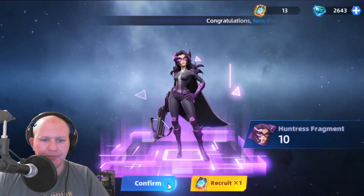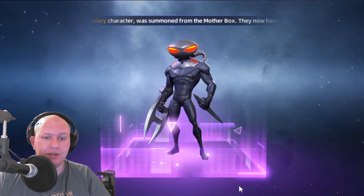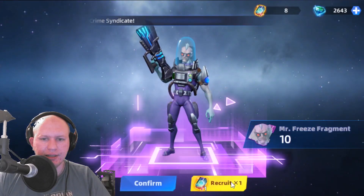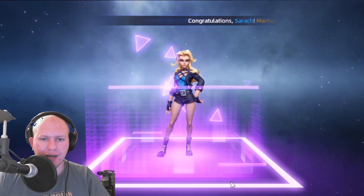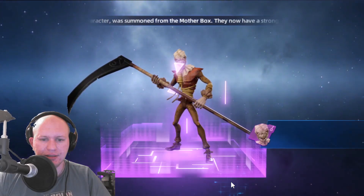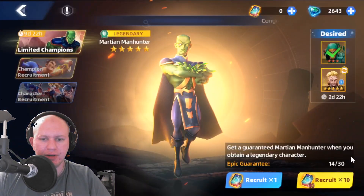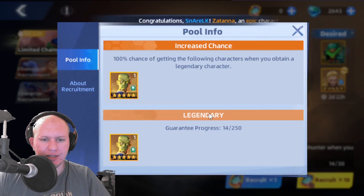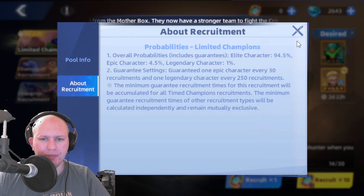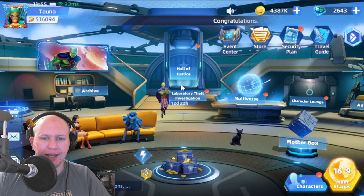We got Killer Croc — we can use those for other characters to level them up. Hopefully we can get lucky and get Martian Manhunter. I don't have too many super encrypted tokens saved up — I accidentally spent 10 yesterday. Even if we don't get him here, we've got 14 out of 30 towards that. The chances are only 1% for a legendary, so it's going to be a bit rare, but hopefully we can get lucky.